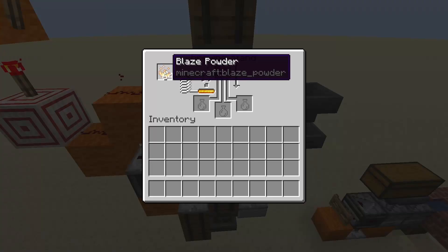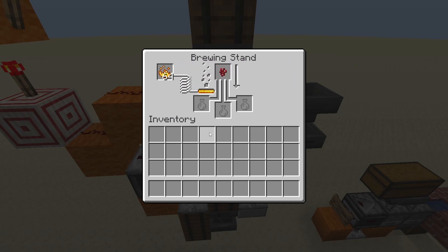The brewing stand we've pre-fueled. 64 blaze powder is enough to do a lot of potions, so we don't feed in the fuel automatically.